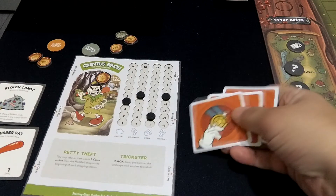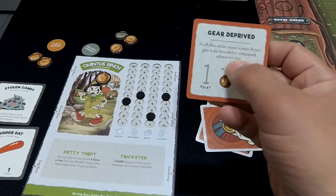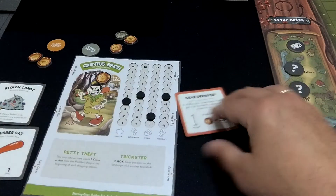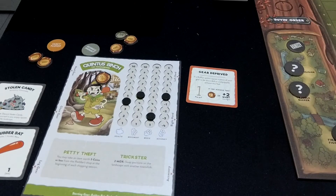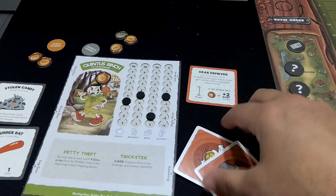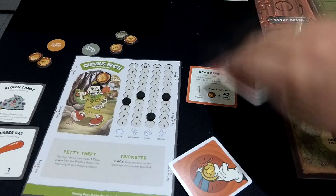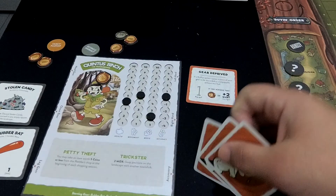En la fase de ciudad de la primera ronda, cada jugador coge tres cartas de hazaña del mazo. Estas cartas tienen un nombre, un objetivo que hay que cumplir, unos posibles puntos de hazaña y una recompensa. A medida que vamos cumpliendo esos objetivos las ponemos al lado cara arriba, indicando que las hemos completado, y ganamos una recompensa y unos puntos. En la siguiente fase de ciudad, aquellas cartas que no queramos mantener las descartamos y llenamos nuestra mano hasta tres, teniendo en cuenta que las ya conseguidas no se cuentan.